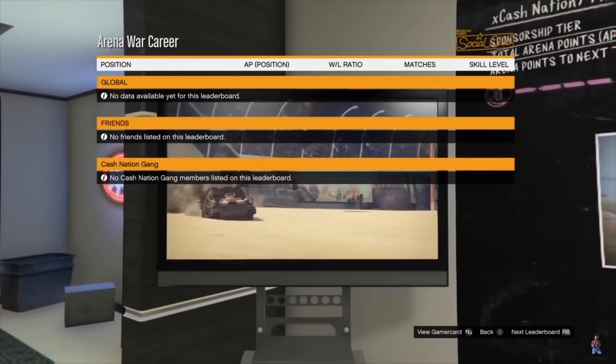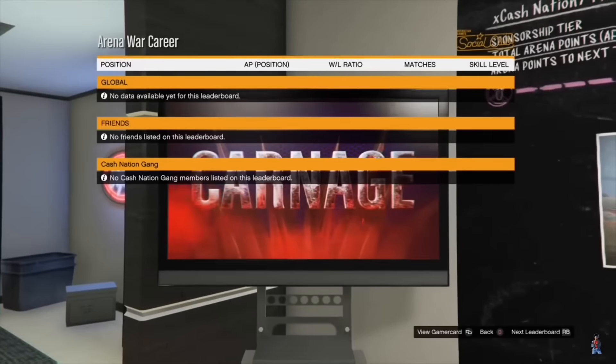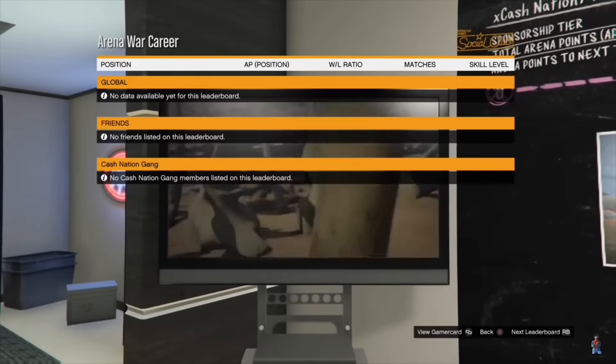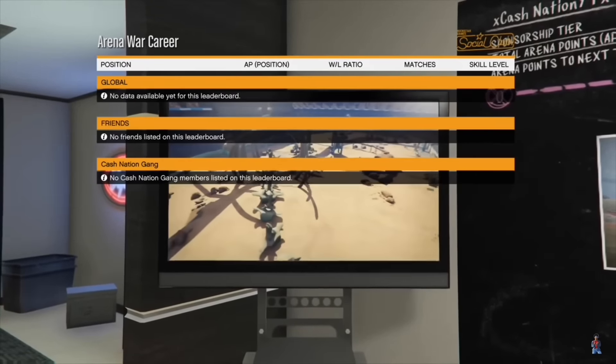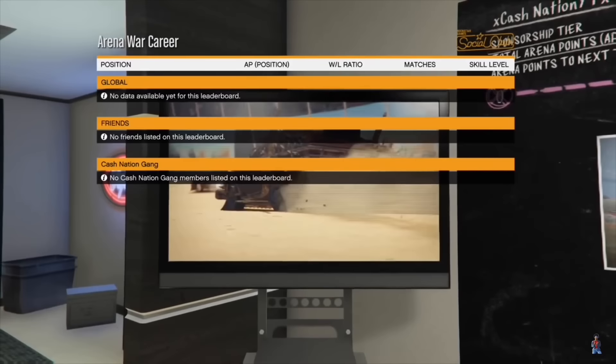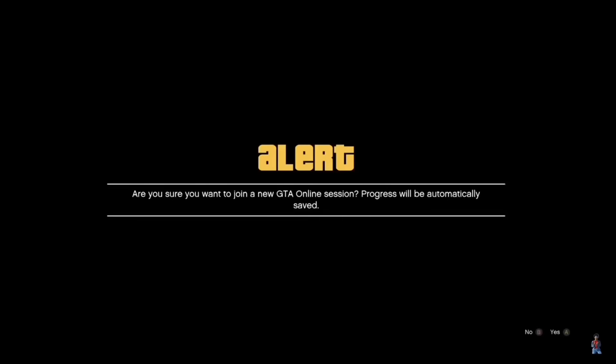You don't want to accept it or decline it just yet — sit on that alert. You want to wait for your friend to leave that session, leave that game. As you see here, I got this alert. I'm gonna sit on this alert until my friend says he left the lobby. Once he left the lobby, I'm gonna accept that alert. When I accept the alert it should say the job is unavailable and bring me right back down to arena war career.